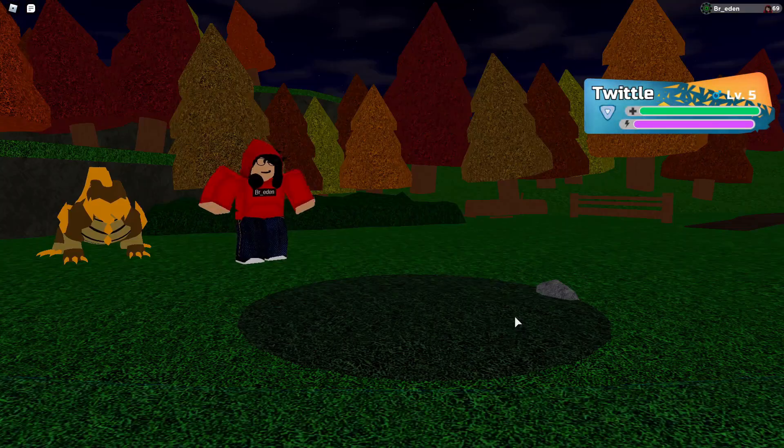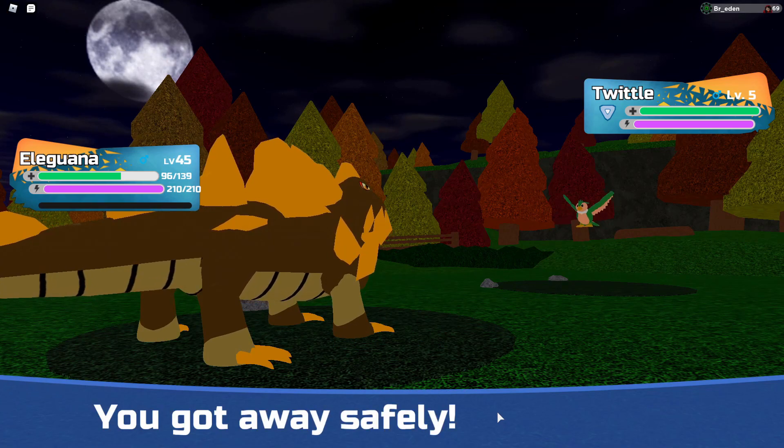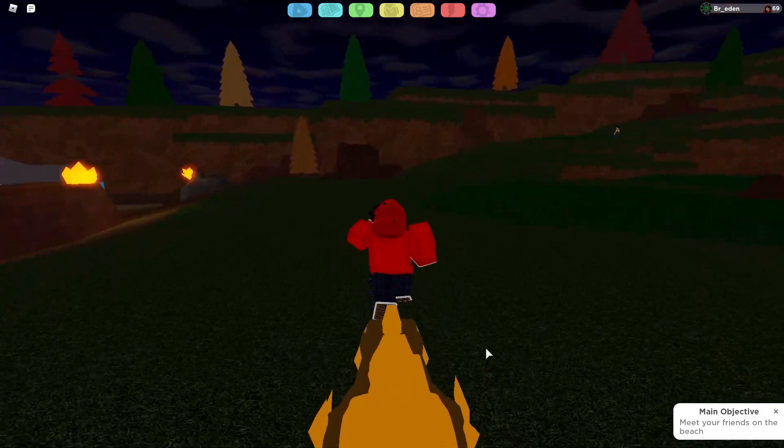For the second evolution, it's a little more complex. You need to have Vahri feint to Illumia and Hewis Cemetery, and then use another to finish off its attacker. Then it should evolve into the second evolution, as you can see.